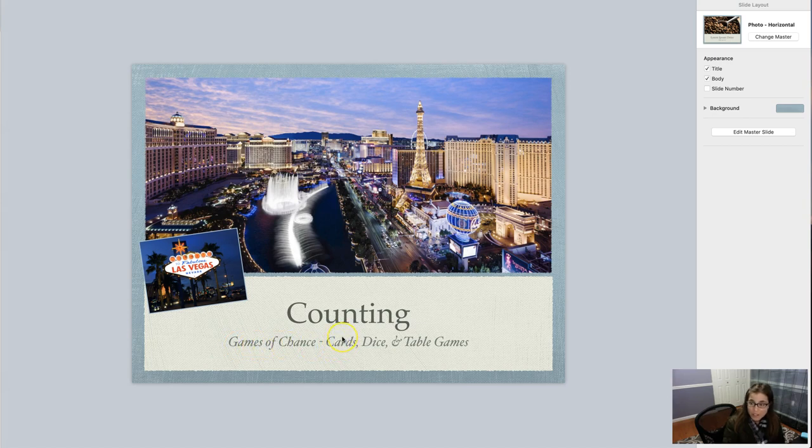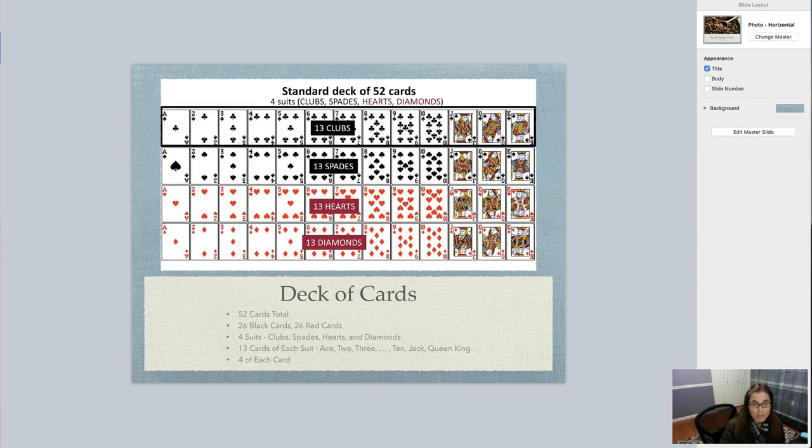I want to explore what a standard deck of cards looks like. I want to explore what it looks like when you roll two dice. And I want to show you a few table games that you might run into if you ever find your way at a casino. If you head to fabulous Las Vegas, there's plenty of casinos there. This is just an aerial view of the strip. It's a fun little town — I've been there quite a few times. So let's start in with our deck of cards.